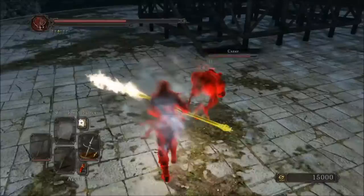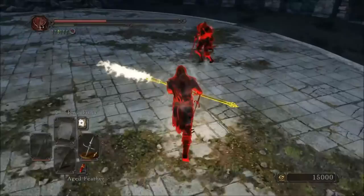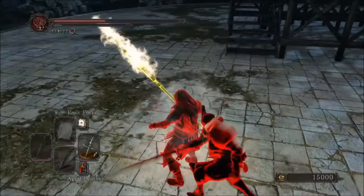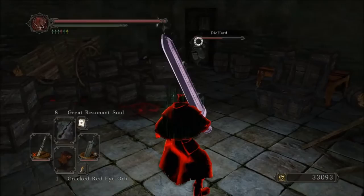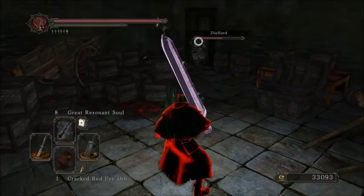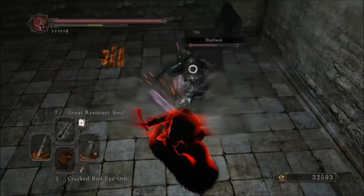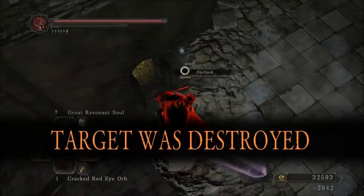The next situational ring is the Abyss Seal. It gives you 20% more damage on your hexes at the cost of 30 life per cast, which I think is rather irrelevant. I think this ring is incredibly powerful if you're planning on casting hexes. Next up is the Southern Ritual Band, which gives you three attunement slots just for putting it on. I think that's a pretty powerful effect, especially the way the meta is heading. There's a ton of people using weapon buffs or maybe one offensive spell, and a ring that gives you three slots for no stat investment just seems incredibly useful.